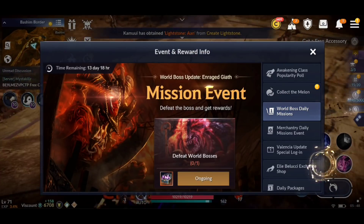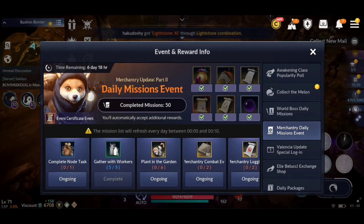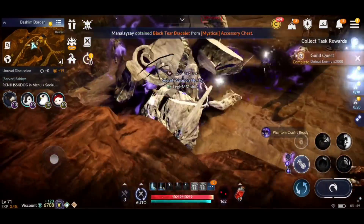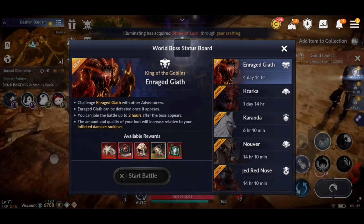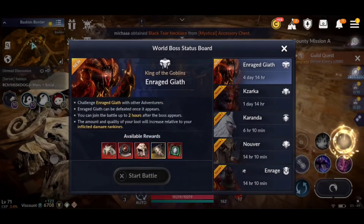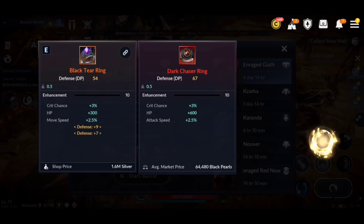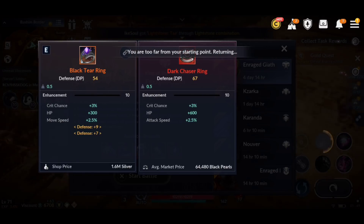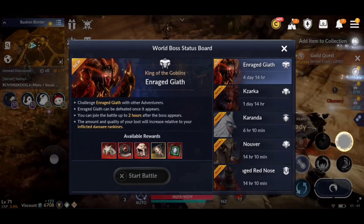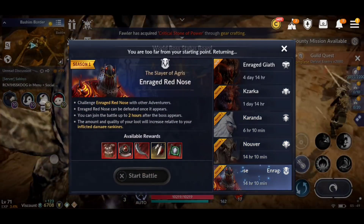We also have the World Boss Daily Missions — every day, defeat one World Boss and get five each of the Black Crystal and Refined Black Crystal Pouches. The Merchantry Daily Mission Event and Eli Bellucci's Exchange Shop are still ongoing. For World Bosses, Geath appears Saturdays from 20:00 to 22:00 and drops Geath's Helmet and possibly Geath's Mask. The Red Accessories like the Dark Chaser Ring offer 13 more CP. On the Marketplace, you can see all the Red Accessories — they're priced at 65,000 to 96,000 Black Pearls. All Boss Rushes have been updated to drop Red Accessories.